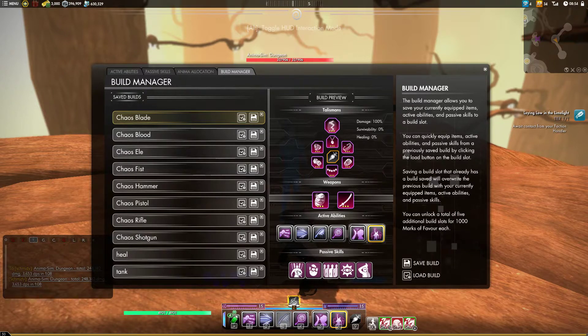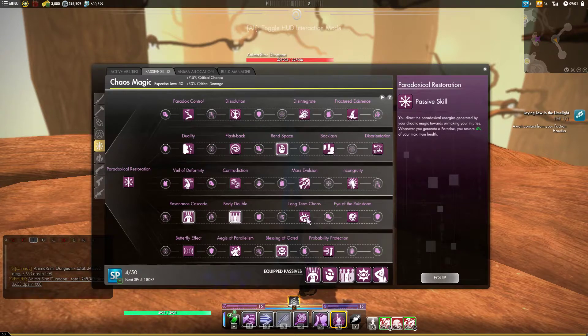For the core Chaos Passives: Resonance Cascade makes it so that the Enigmas you create are immediately turned into buffs for your party rather than placed on the enemy — very important. Rend Space is how we make Reality Fracture do pretty good damage, adding about 2,000 extra damage and making it a worthwhile skill that also stacks Exposed. Body Double helps with synergy for our Warped Visage, doing more damage from our doppelgangers. If you are running the Enigmatic Apparatus instead, use Long-Term Chaos so your Enigmas and party buffs last longer.